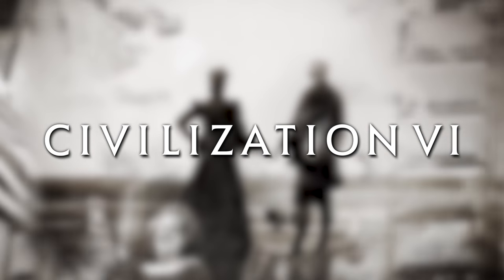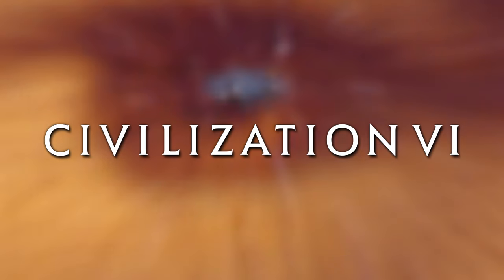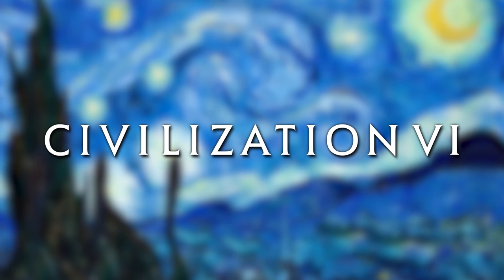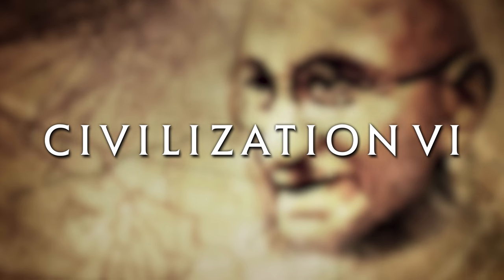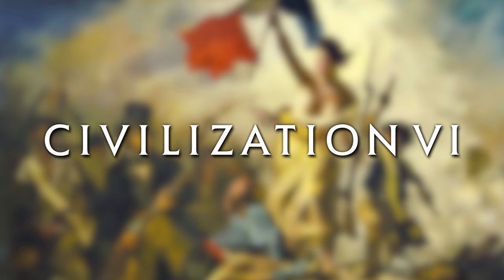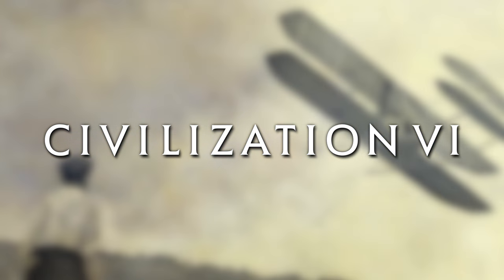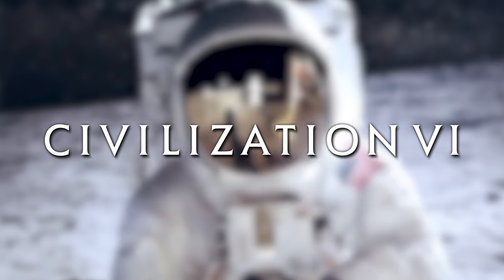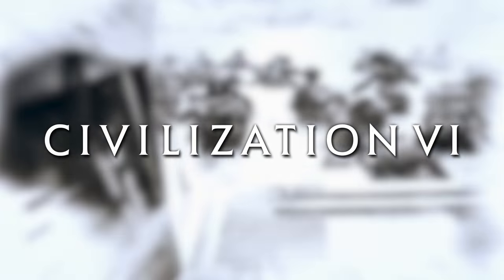In Civ 6 we have eight unique eras to go through: the ancient era, the classical era, the medieval era, the renaissance era, the industrial era, the modern era, the atomic era, and finally the information era. It's basically the same as how Civ 5 ended up with the Gods and Kings expansion. However there are some notable changes and additions to how things work with eras in Civilization 6, so let's go over the basics and the new stuff now.